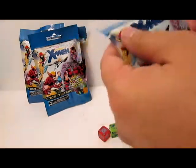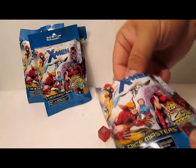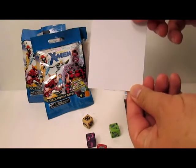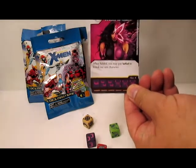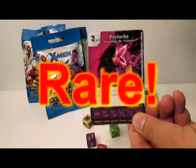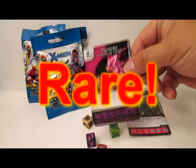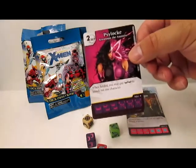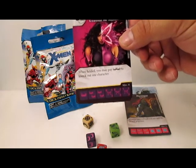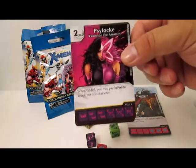Let's go on to pack number two. I'm looking for Psylocke, Kwannon the Assassin. I'm hoping she comes in and... I cannot believe I just said that and I just pulled her right now. Psylocke, Kwannon the Assassin — two and a mask. When fielded, you may pay mask mask to knock out one character. Boom! She comes in and she just kills something right off the bat.